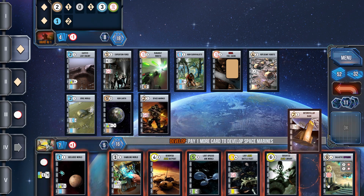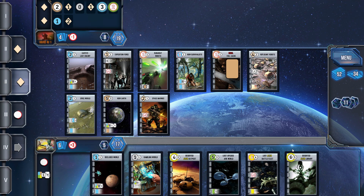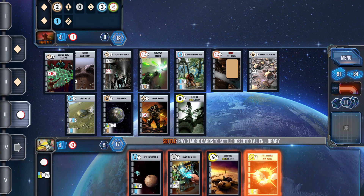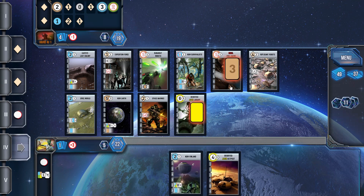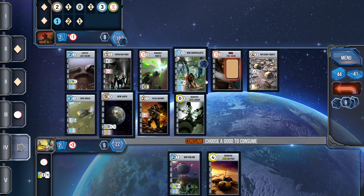We've got some developments we can drop down. I'm going to put Space Marines down and try to get positioned for the Lost Alien Battle Fleet, but I don't think it's going to work, so I'll just ditch it. Space Marines did get me a VP, and in the meantime I can get five more cards out of that Deserted Alien Library, which is kind of nice.